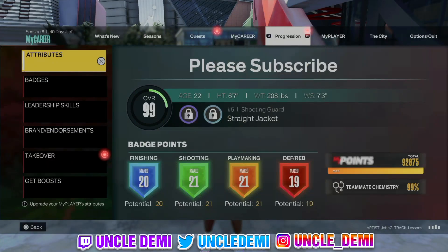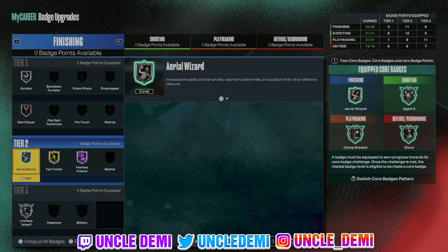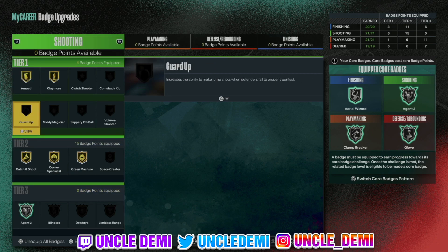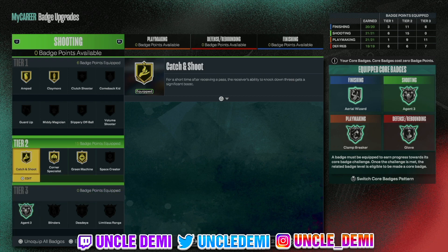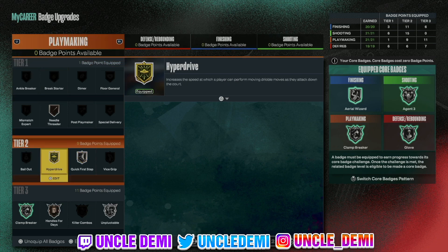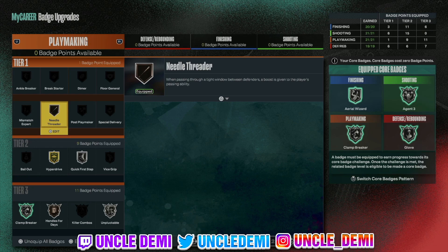At the end of the day it all comes down to badges. Fearless Finisher on Hall of Fame, fast twitch on gold, area wizard on silver, limitless takeoff — which we need for the quick drops — acrobat, and of course giant slayer because I'm 6'7". On shooting badges: catch and shoot, corner specials, green machine, agent threes — you'll see me doing some fades, I love fading with all my builds — amp and claymore. For dribbling, since I have an 83 ball handle, I got hyperdrive on gold, quick first step silver, clamp breaker silver, handles for days on bronze, unpluckable on silver, and that's topped off with needle threader for when you're sitting in the corner.